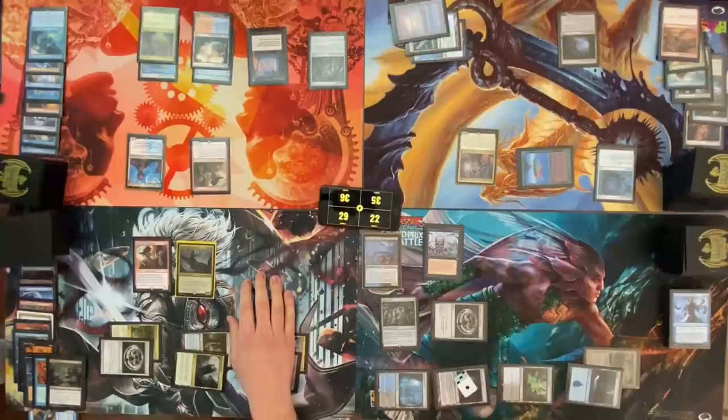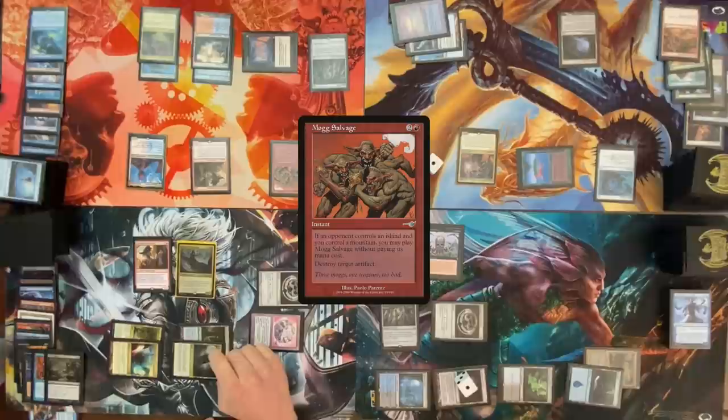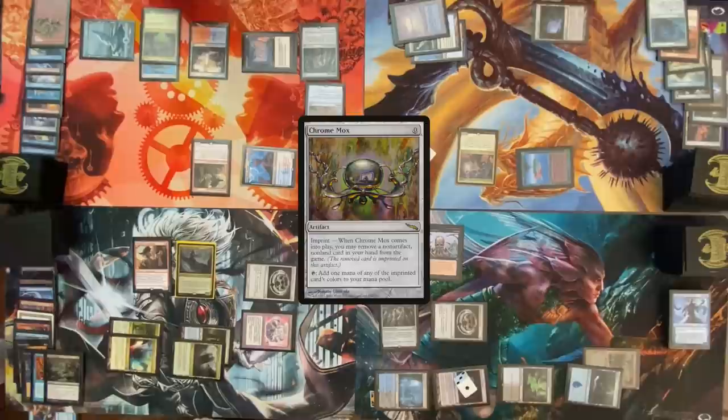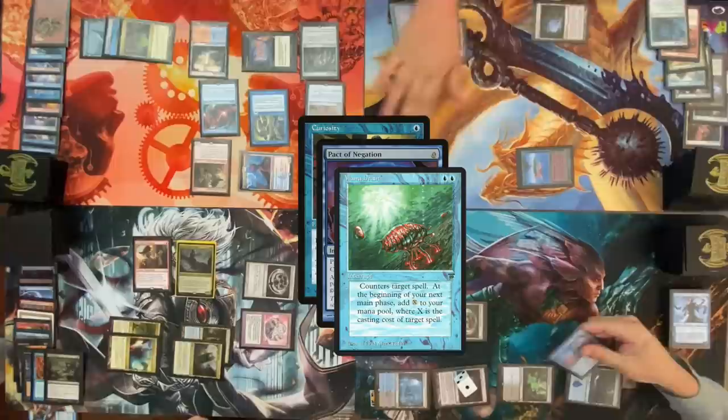Draw for turn — Reflecting Pool. Cast a Div Top, use the extra colorless to look at top three, put them back. Activate Div Top to draw the top card — Niv-Mizzet trigger at Yidris. Cast Mog Salvage targeting Dimir Signet — Niv-Mizzet trigger, draw, one more damage on Yidris. Float black, blue. Move to combat, attack for five. Cast the Chromox, exile Glintorn Buccaneer. Cast Curiosity targeting Niv-Mizzet. Pact of Negation? Niv-Mizzet trigger: draw a card, point one damage at Yidris. Cast Mana Drain targeting Pact — Niv-Mizzet trigger, draw a card, kill Yidris. Mana Drain happens.